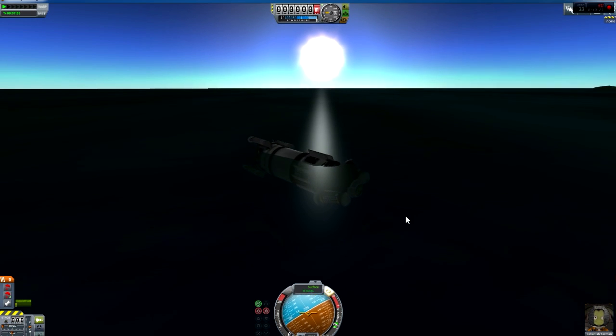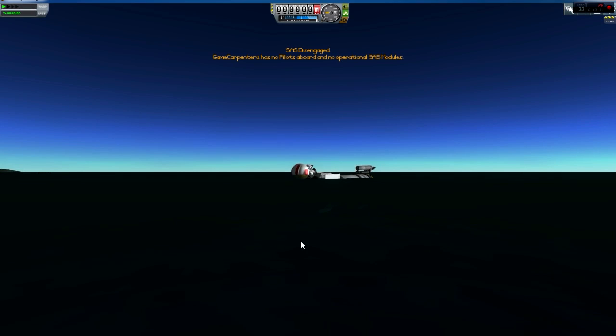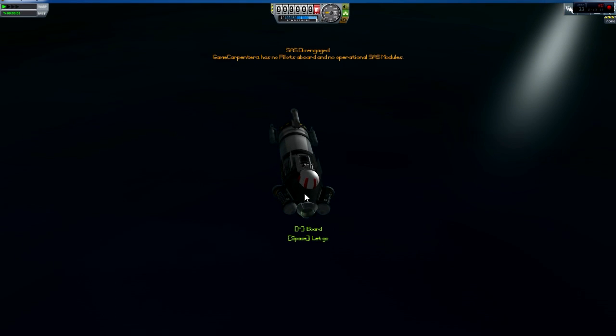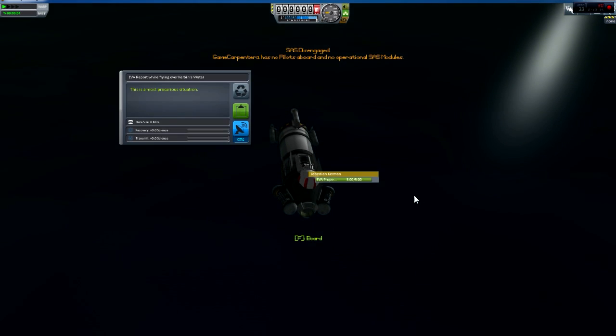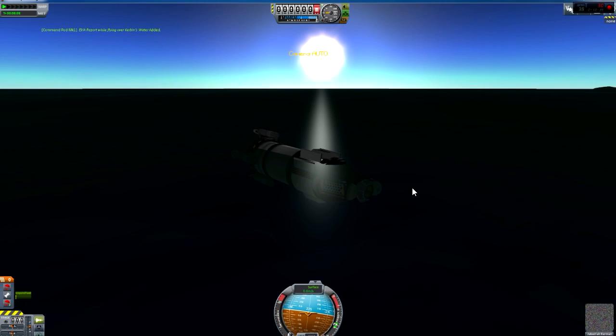Let's rotate - grab us an EVA, get us a report. I've already done that so that's no good. Jump back in again and recover the vessel - hopefully we've got quite a large amount of the money back that we spent on that.